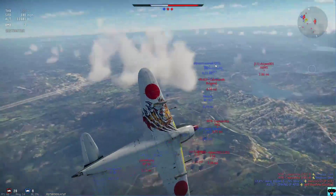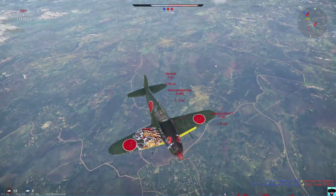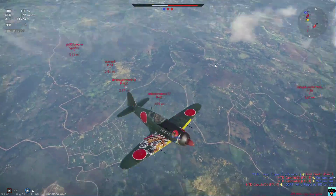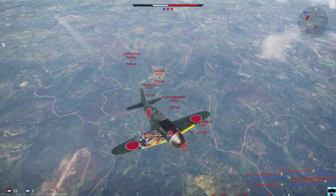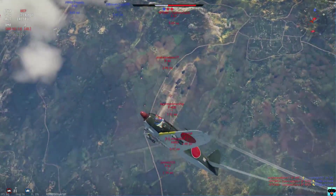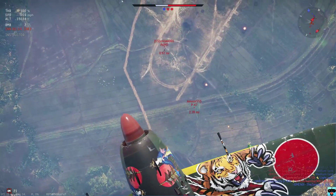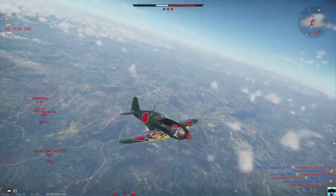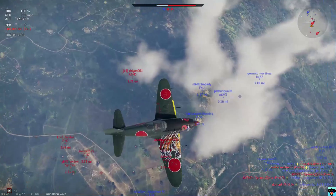Doesn't look like there are any more bombers spawning in. I might try to go cap one of the points here, but there are a lot of enemy fighters there. So I might just chill around at this altitude — if we really need the help, I'll probably try to go in. For now it doesn't look too safe to go in for that point. I just quickly reloaded and I have my MGs back. This A6M5 did look like it was trying to climb up a bit to me, so I want to be very careful because they're only about a mile away. I might try to go down for this A6M5.